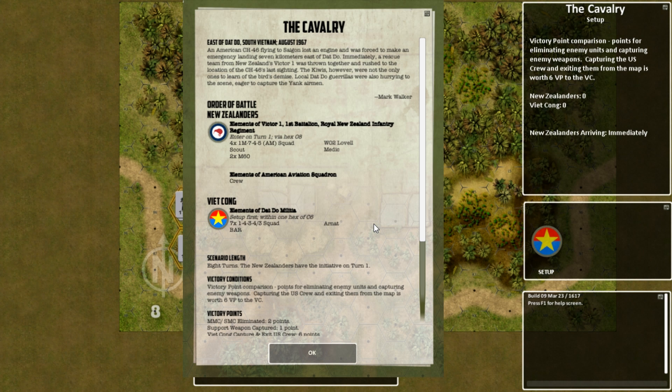The Cavalry. East of That Do, South Vietnam, August 1967. An American CH-46 flying to Saigon lost an engine and was forced to make an emergency landing seven kilometers east of That Do. Immediately a rescue team from New Zealand's Victor One was thrown together and rushed to the location of the CH-46's last sighting. The Kiwis, however, were not the only ones to learn of the bird's demise.